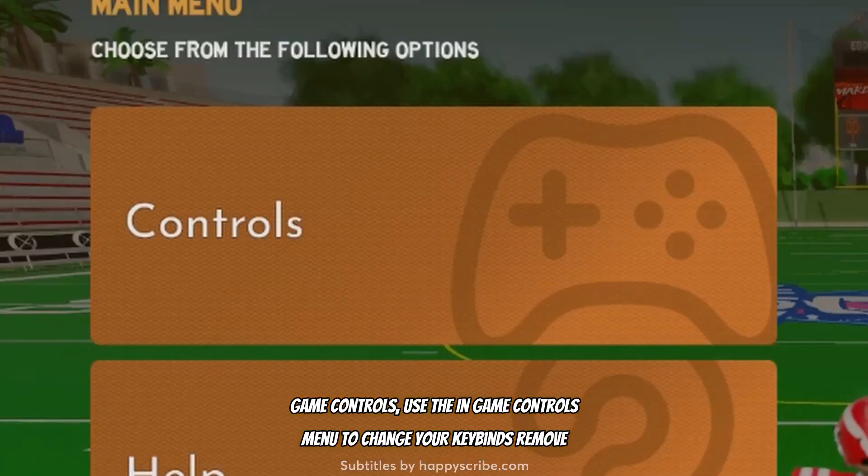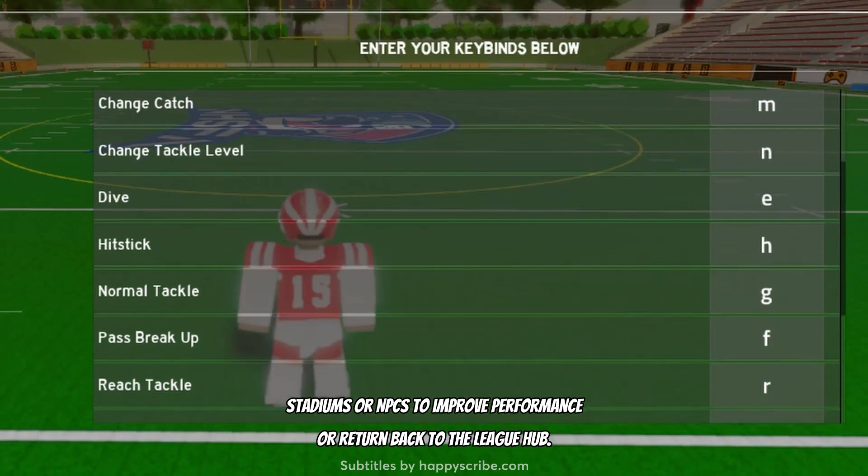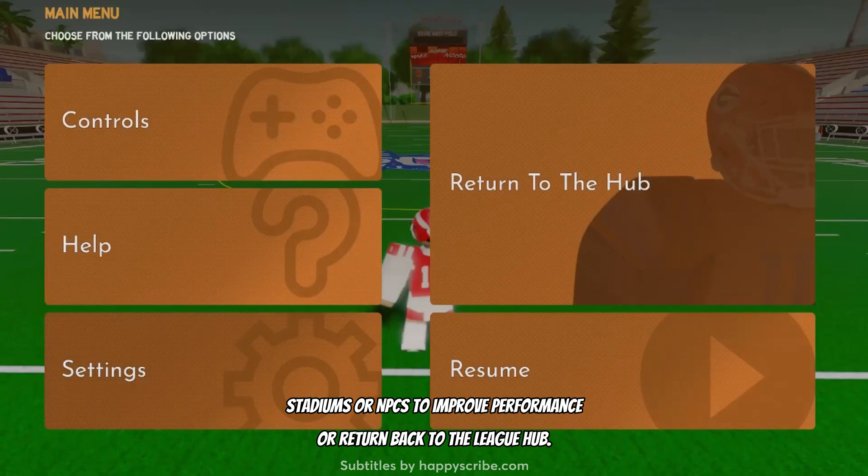In-game control: use the in-game controls menu to change your keybinds, remove stadiums or NPCs to improve performance, or return back to the League Hub.